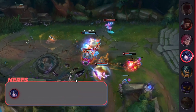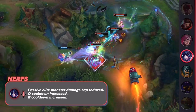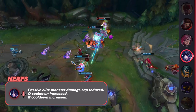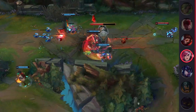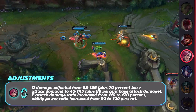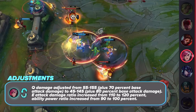The Sejuani nerfs this patch are pretty harsh, hitting her clear speed really hard as well as slightly increasing her downtime between ults. Honestly, I know she's really popular right now, but I think the reason people pick her so much is because she's just consistently good, not necessarily crazy OP — there are probably other champs that could've really used nerfs more. The Vi nerfs are really just an adjustment. Lowering her base damage does nerf her early game, but once you get some items you won't notice it. In fact, when you go with a more damage-heavy build, these changes are actually a buff, and you'll be smacking squishy targets around even harder than before.